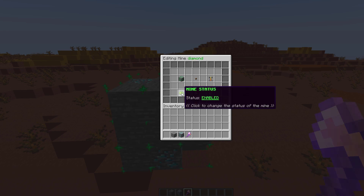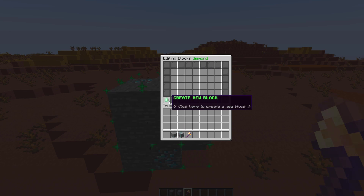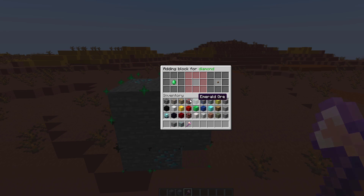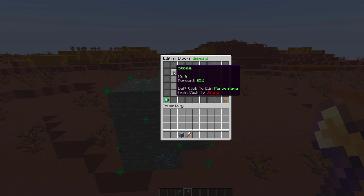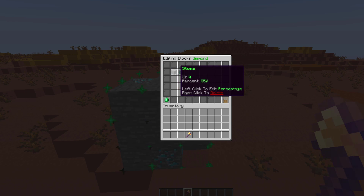You can enable and disable the mine status — while you're configuring it, it's probably best to disable it. Then the most important thing is to set the blocks. If we click this, there are currently no blocks. We want to create a new block — this one is going to be stone. It fills your inventory with common blocks you might want. Set the percentage: left clicking adds a single percent, or shift left click to get to a high number quickly. This will be 85% stone. Then create one more — diamond ore at 15%. The plugin won't allow you to go higher because the total must add up to 100.